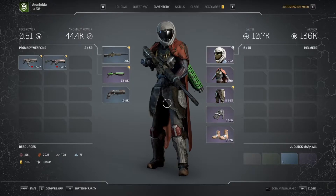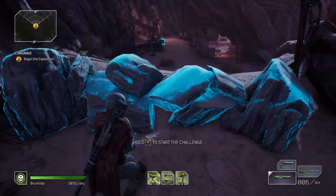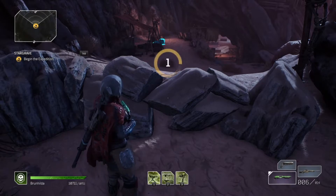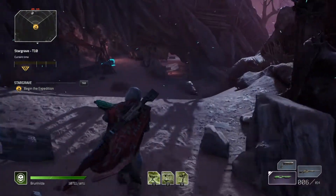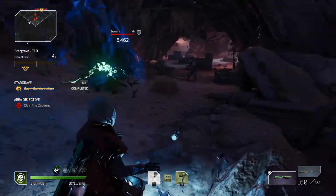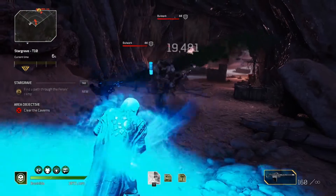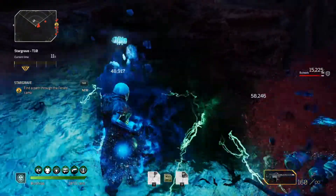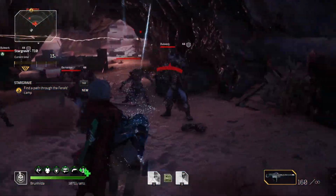I'll be back in a second with some gameplay. I'm going to start on an expedition and show a preview of the build. This build is better in group play. I'm going to show you an example of how you would clear the area as far as the normal area goes — just throw out some turrets, do some meleeing.